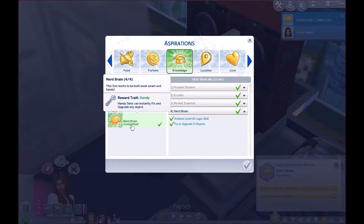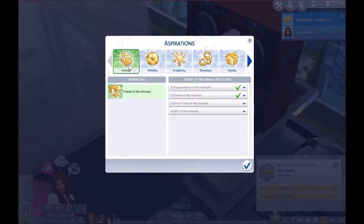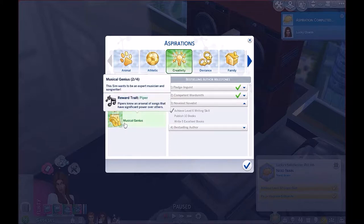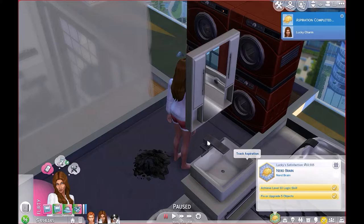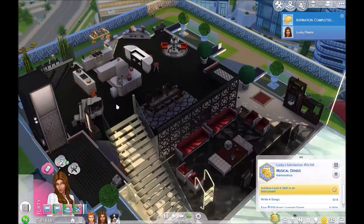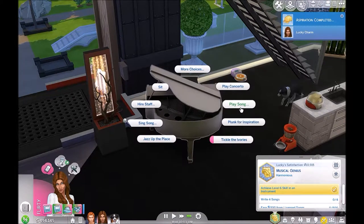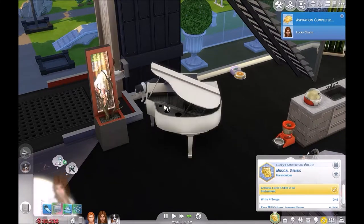So she's got the insta — she can repair things instantly, upgrade any object, fix and upgrade any object instantly. Nice. So this is the next one — reach level three. We'll just leave it on the pet one for now, because we've got to do that. She completed that — oh, bestseller. Let's see: can we write five excellent books, publish ten books? Let's work on write five songs. Let's go down here and just play some music — let's play the blues.